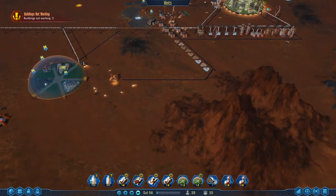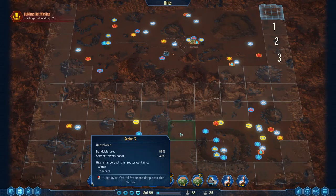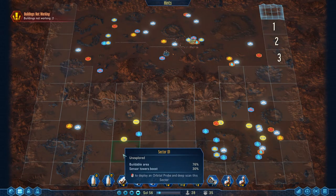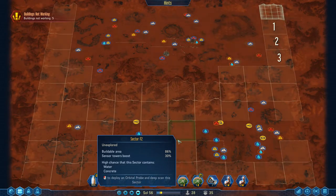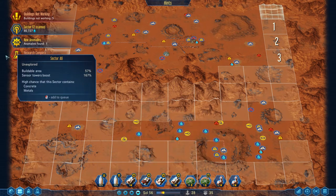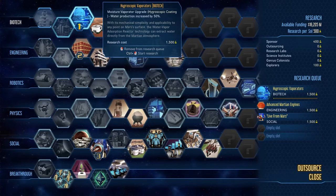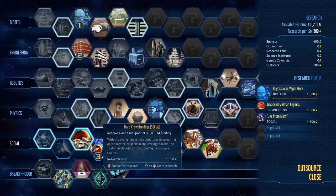We have two probes - that's pretty nice. Should we go and have a look and see if there's places we want to scan right away? I'm feeling this bit in the middle here - water, concrete, metals. I'm trying to see what the game reckons are high chance to contain. It looks like we're going to do somewhere around here - water, concrete, kind of want metals. Let's do that one. Research complete - dust repulsion. Nice. This now means that our solar panels don't get damaged when they're closed, that's pretty cool. Next, water production made, coming up by the evaporators - that's what I'm looking for. Advanced Martian engineers - rockets and shuttles require less fuel, that sounds pretty good.